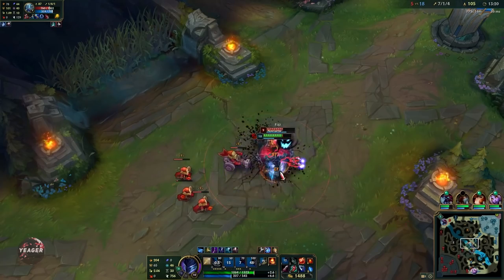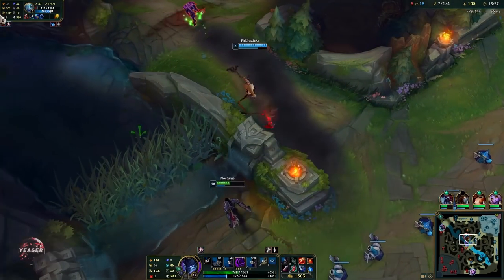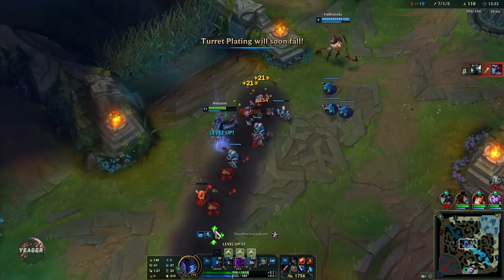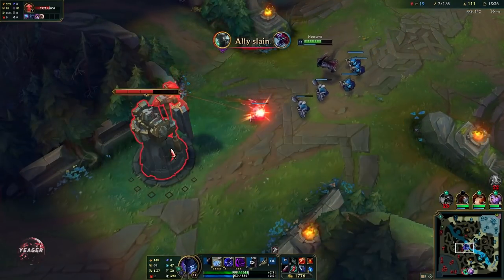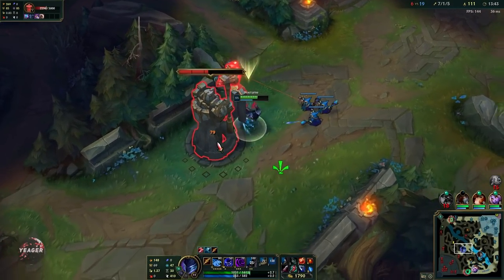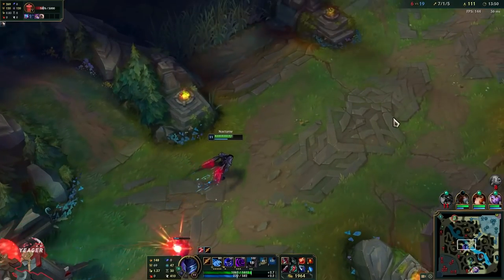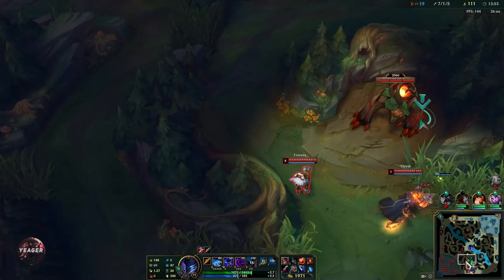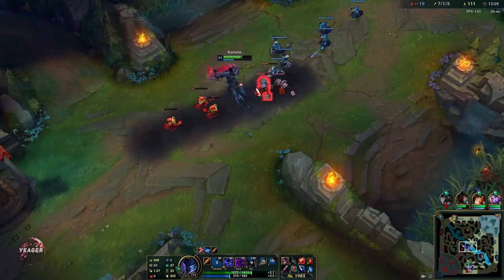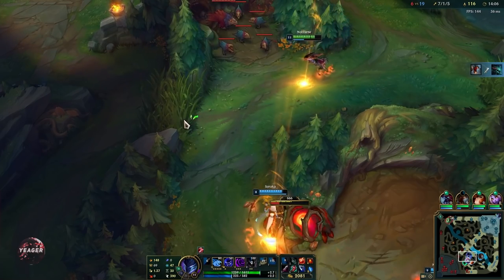If the enemy engages like this they are completely doomed — how are they going to win this fight? If they ever go in that's a guaranteed fear from our E. We instantly push the waves, get another point in the ultimate. We can also get a tower plate here because we can see Amumu on top side so this one is really free.